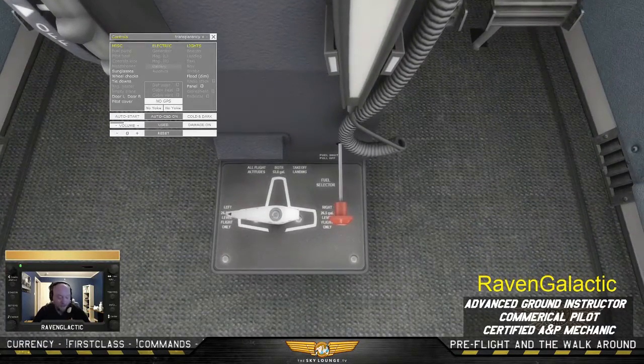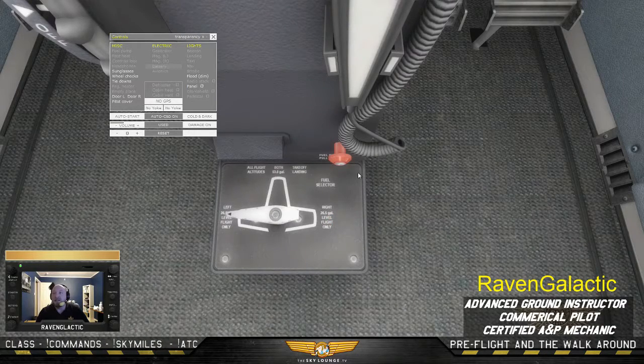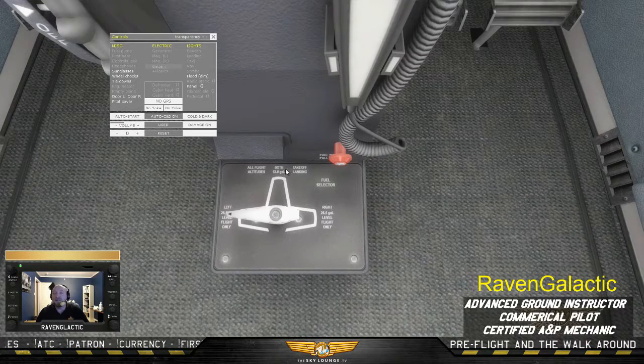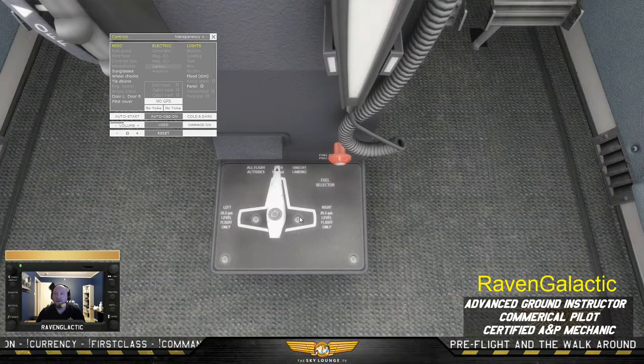Here is our fuel shutoff valve. For training purposes I've made everything as difficult as possible, but usually you'd find this easily accessible. It's red because you would not want to be touching that in flight. Then you have the left fuel tank in the left wing, the right fuel tank in the right wing, and both fuel tanks at the same time feeding gas to the engine. We'll go ahead and flip that to both, as the checklist says.